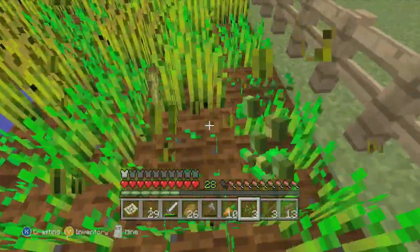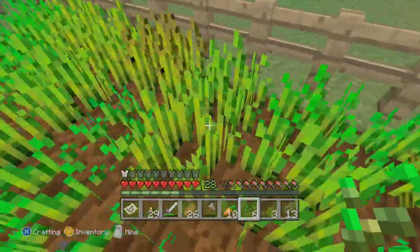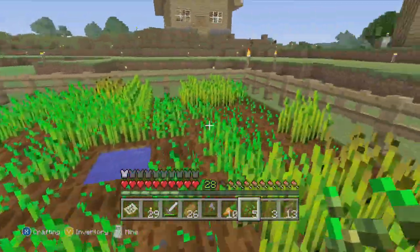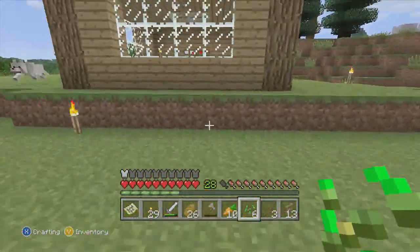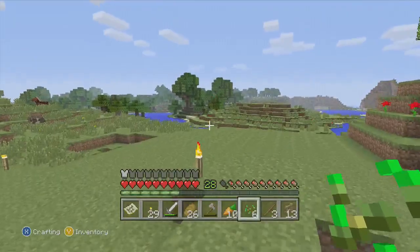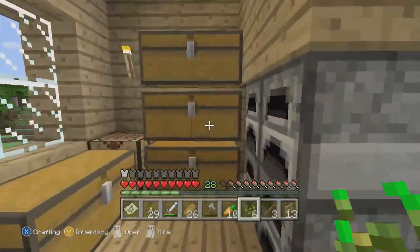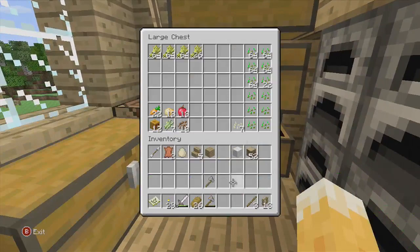As you can see the wheat farm is doing pretty well, and I think I'm going to put another one off camera and put it next to it, just so I can provide more wheat. Because now that I've got animals, I'll start breeding them and killing them and stuff to get the food as well. So let's put the carrots away, put the wheat away, put the seeds away.